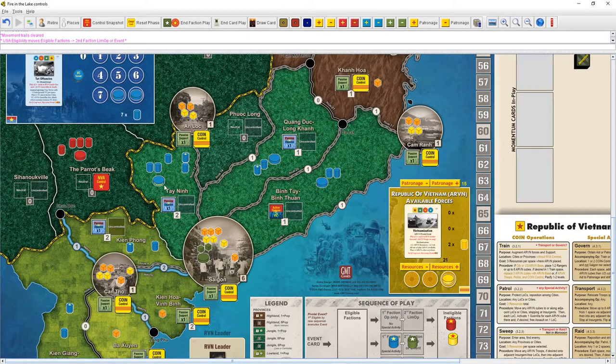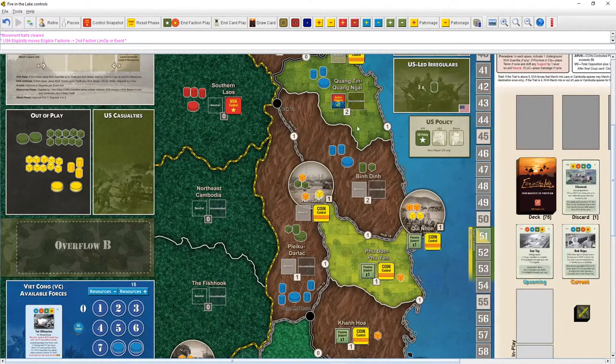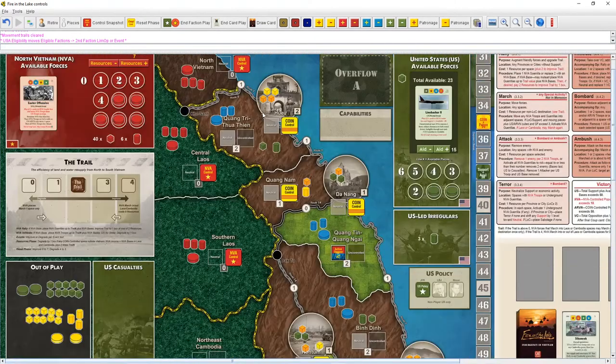Tan Ninh is always a hard issue — they have a tunnel base that's very hard to remove, and it's a two-population space. Every time they rally there they get three guerrillas. If they put another base there, every rally could get four guerrillas — very difficult to deal with. I don't want to leave Saigon too open either. The highlands can become a quagmire if we don't take care of them quickly.